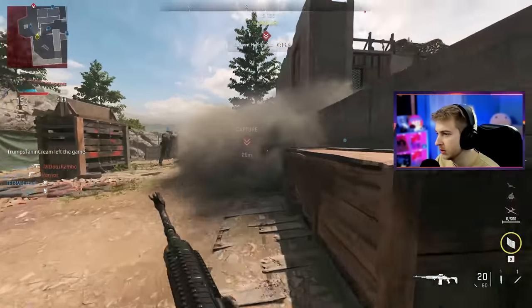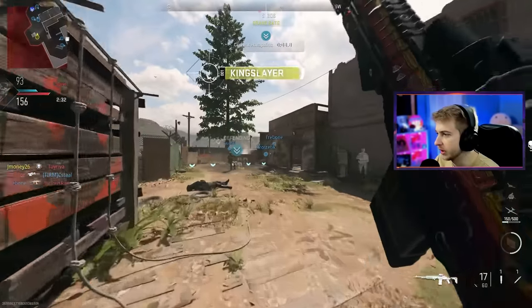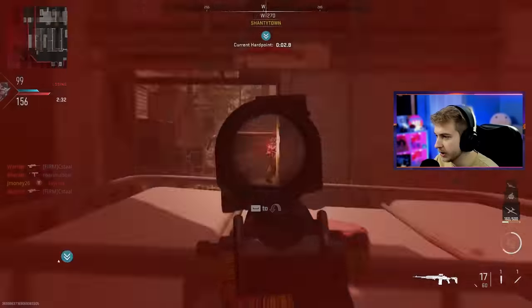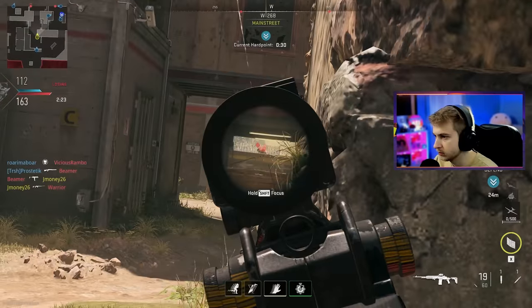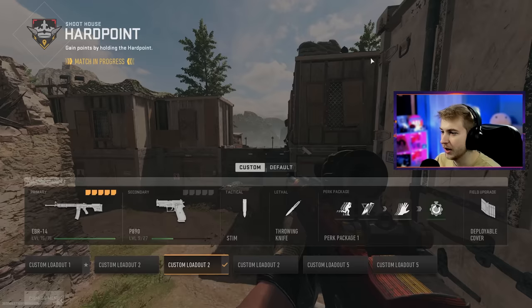Crazy spawns in this game — these mounted kills have been awful. It's just so slow and boring. We got to be close to done now. I've been doing nothing but mounting on random spots trying to get these kills. Is that it? Yes — let's go! We can finally do something fun.